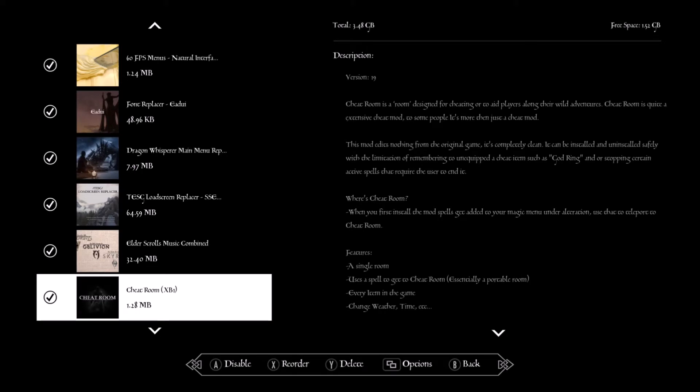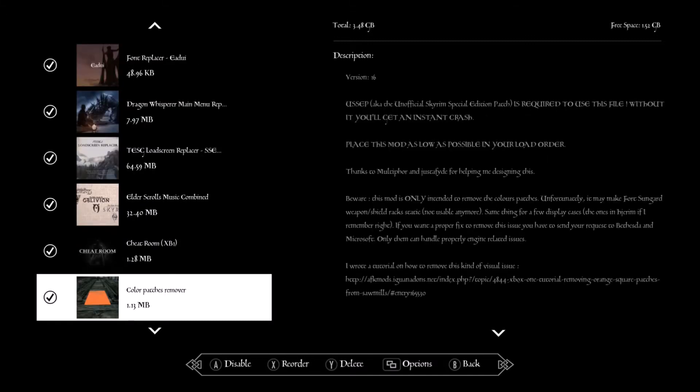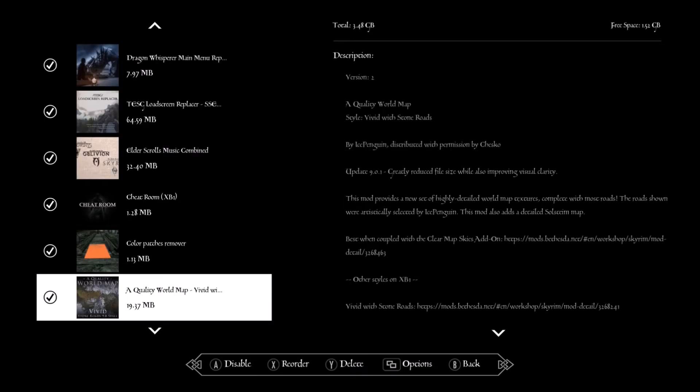Cheat Room — this is not so I can actually cheat in the game. This is for if I get stuck somewhere or stuck in an animation I can't get out of, so I can teleport to the cheat room and teleport back. Color Patches Remove — this gets rid of the orange blocks in the game, there are a couple of them.